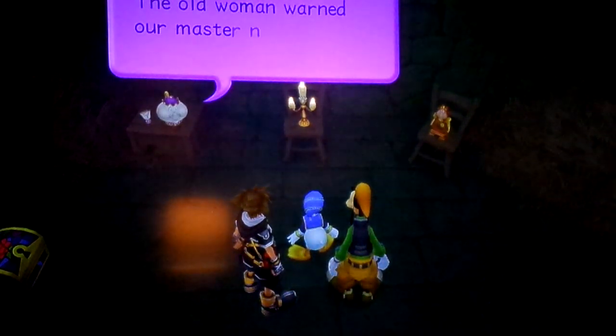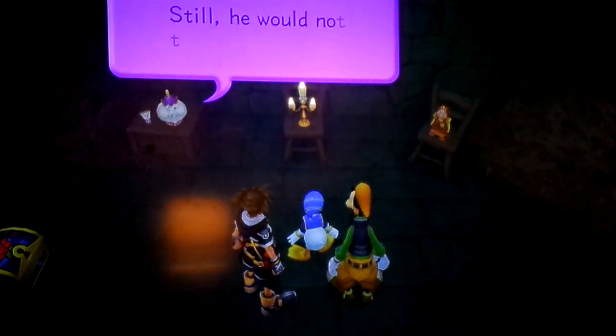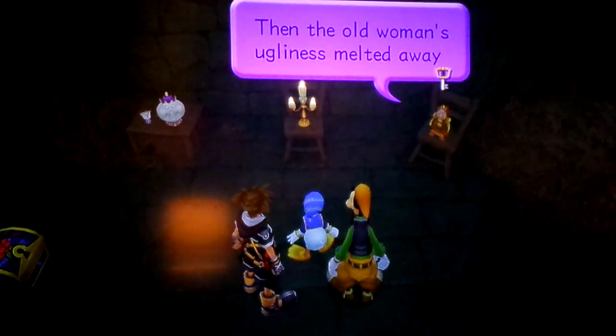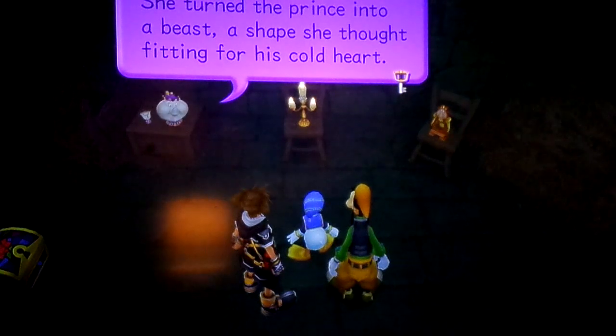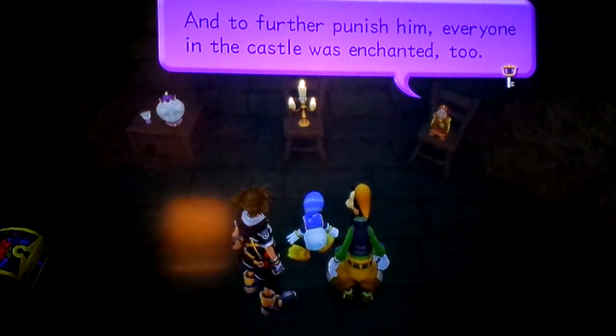Lumiere. The old woman warned our master not to be deceived by appearances. Still, he would not take her in. Then the old woman's ugliness melted away to reveal a beautiful enchantress. She turned the prince into a beast, a shape she thought fitting for his cold heart. And to further punish him, everyone in the castle was enchanted too.